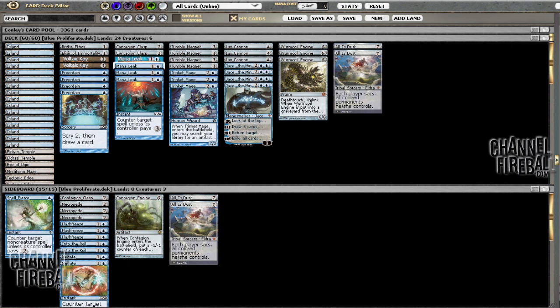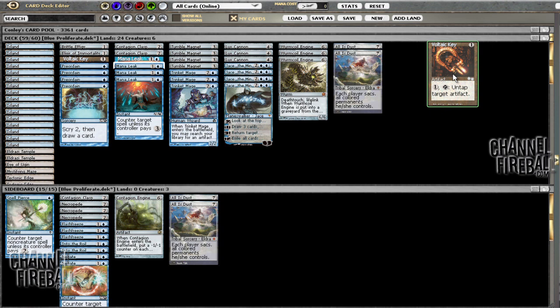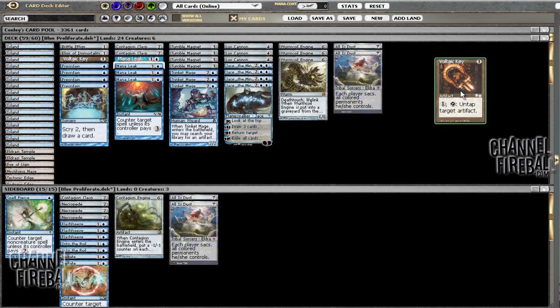I already have my list of changes. I wanted to point out some of the things we worked on while fixing the deck up. I know I can grab Worm Coil Engine, but I quickly discovered that doesn't warrant its inclusion since it only reduces two things, doesn't tap for mana, and paying eight mana for it isn't too valuable. Two Voltaic Keys also seemed like too much — we have three Trinket Mage to grab it and can't really imagine grabbing a second one too often, so we cut that.